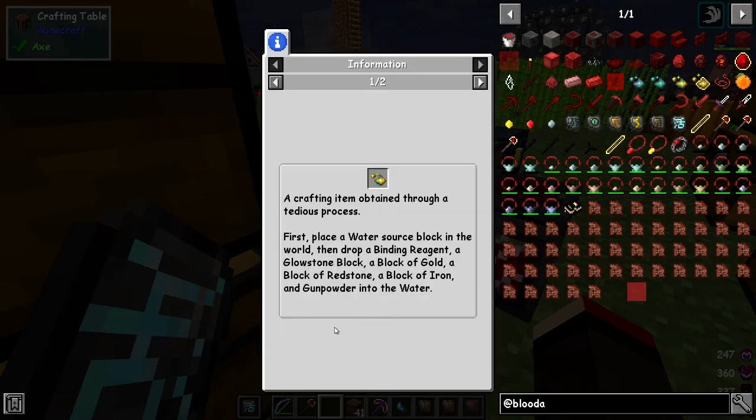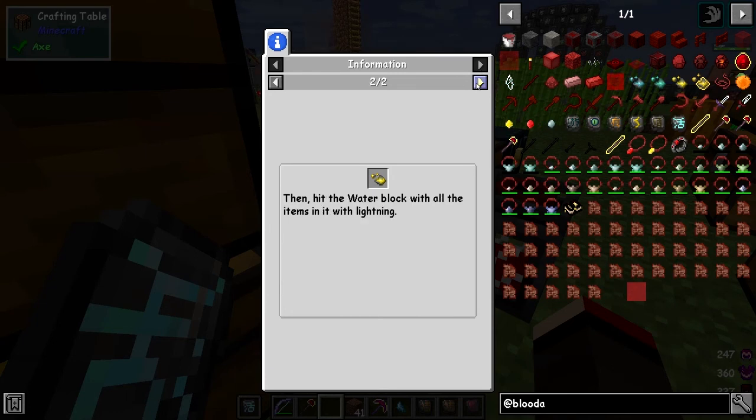Let's have a look at the recipe. What we need to do is place down a water source block in the world, and then drop a binding reagent, a glowstone block, a block of gold, a block of redstone, a block of iron, and gunpowder into the water. Then you have to hit it with lightning.